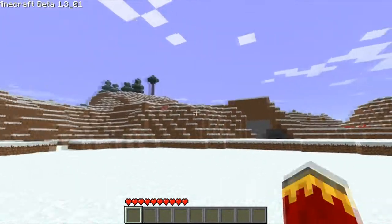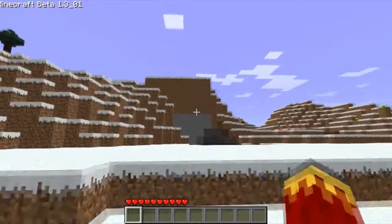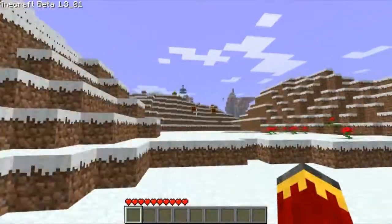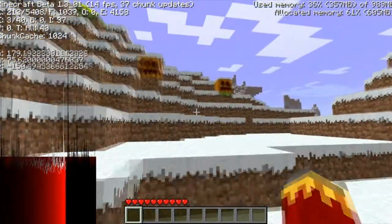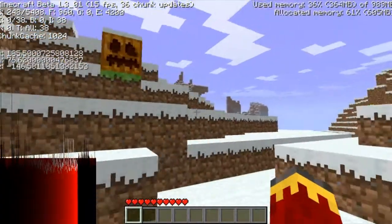Had to go and ruin my hopes — there's a perfect square right there. Would that be considered an error? I see a pumpkin. Pumpkin's location is thus: 184, negative 149.